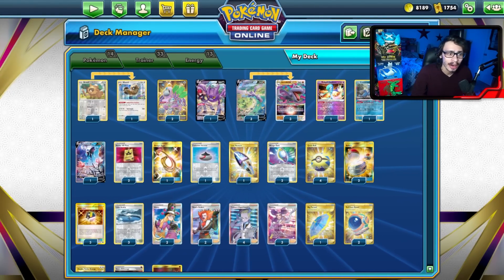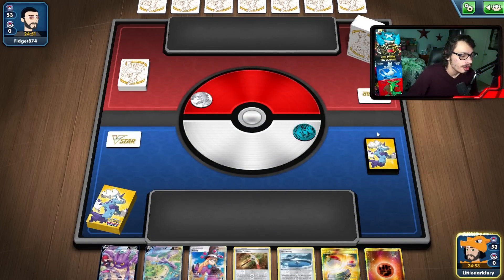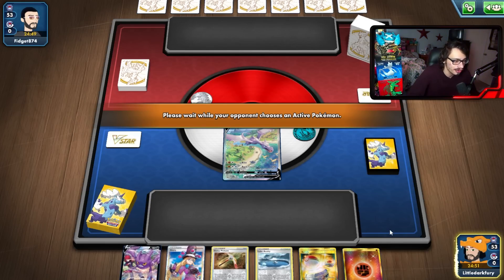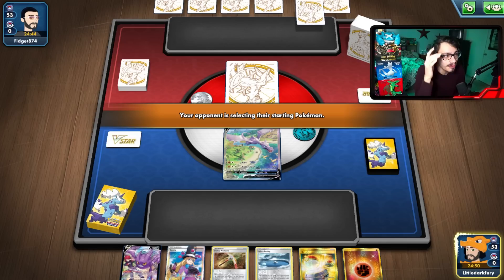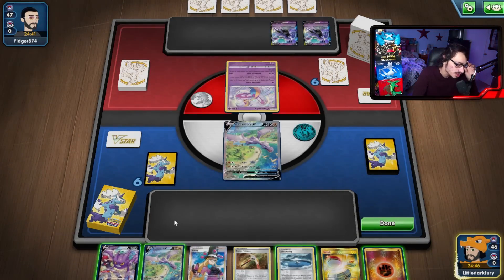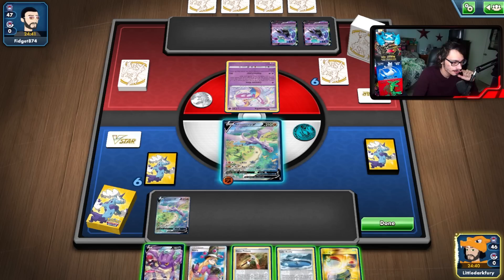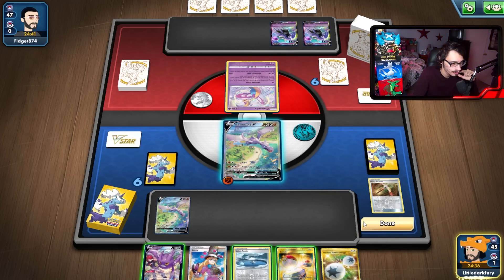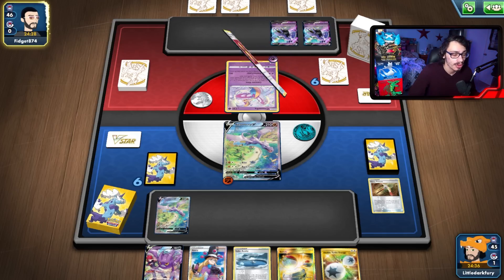Looks like we are going to go first with Aerodactyl here. We're playing against Arceus — actually, it's Shadow Rider. We do have the type advantage. The interesting thing about playing Shadow Rider with Aerodactyl is I actually don't know if I want to use my V-Star power, because if my opponent just gets Tina energy on their Arceus, shutting off Starbirth doesn't do much. But since it's Shadow Rider, we actually do want the V-Star power here. I wasn't expecting Shadow Rider, but this is a matchup where Aerodactyl V-Star goes pretty hard. We can definitely use the V-Star power in this matchup to slow my opponent down.